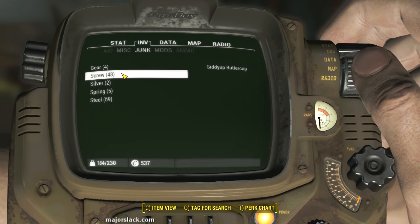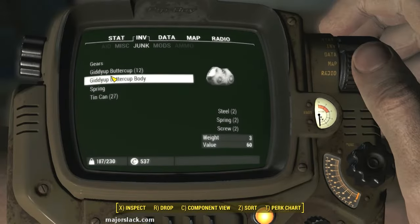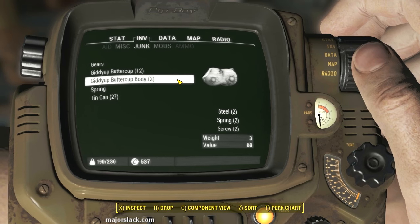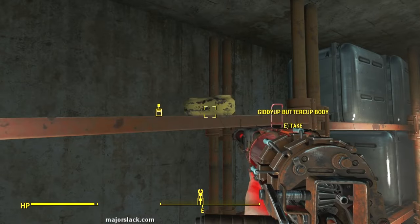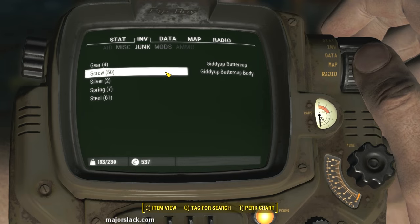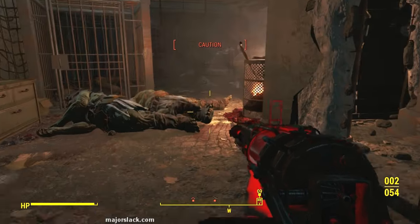There are 12 Giddyup Buttercups and each is worth four screws. Go to component mode — 48 screws. Plus, Giddyup Buttercup bodies are also worth two screws each. But here's something weird: picking up more Giddyup Buttercup bodies doesn't add any more screws. I still have 50 screws — I should have 52 now. I've got three Giddyup Buttercup bodies and I should have 54 screws now and it's still only 50. If anybody knows what's going on with that, post a comment.